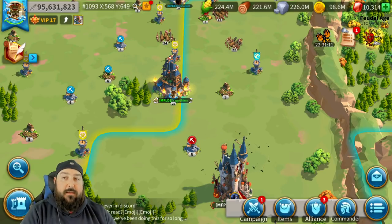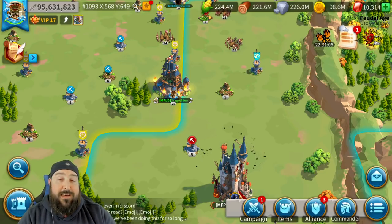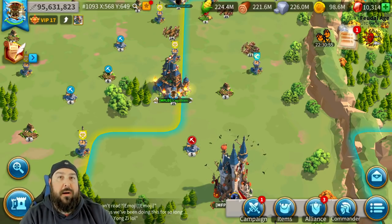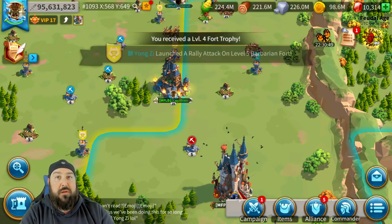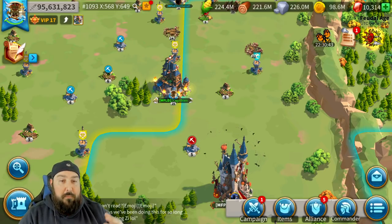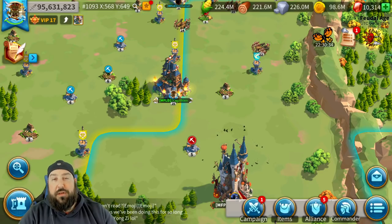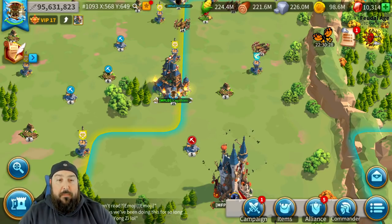We can go full tank — you won't go down very easily but you're going to have a massive amount of severely wounded and you're not going to cause too much damage. You can have five full super tanky infantry armies; you'll be buffing, debuffing, super tanky, it'll be really hard to take down, but you're going to have a large healing bill. This one's going to be a hybrid where you can cause a good amount of damage, still be super tanky, and utilize some of the newer commanders.